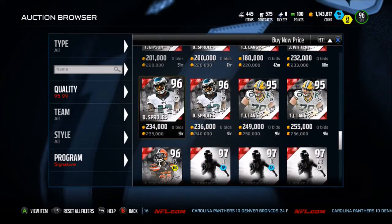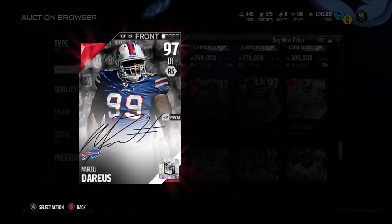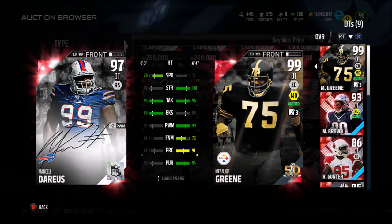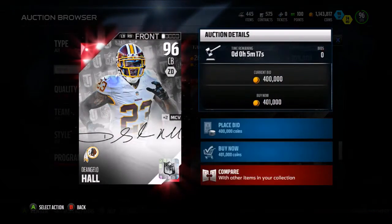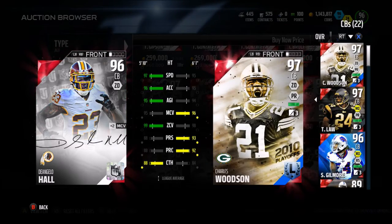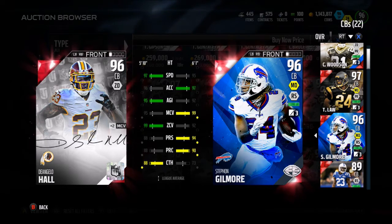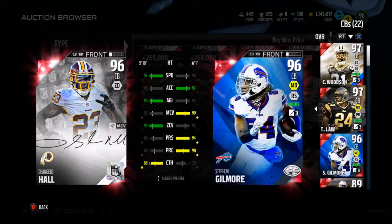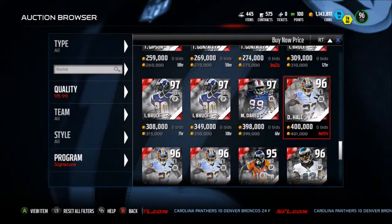Now we're going to get into the big boys. Starting off with Marcel Darius, 97 overall defensive tackle — 99 block shed, 78 speed, 97 strength, and a 95 power move. I do kind of want to get Angelo Hall — gives a plus 2 to man coverage when he's on the field. 97 speed, 96 accel. Two speed faster, less man coverage, but a 99 zone coverage. If I was to get him, I'd probably get rid of Woodson or Ty Law — I think I'd have to go with Ty Law, but we'll have to see.